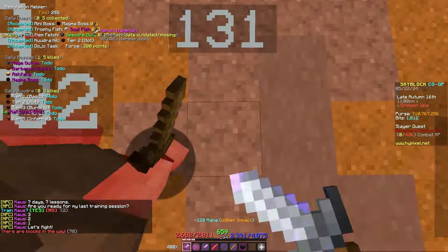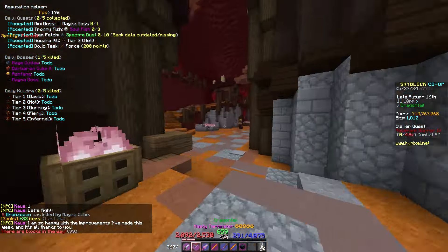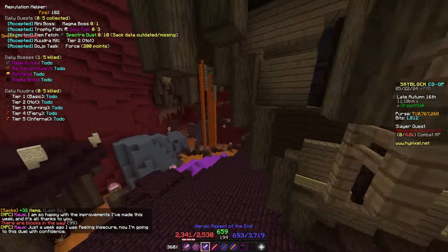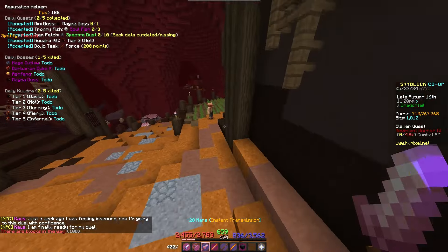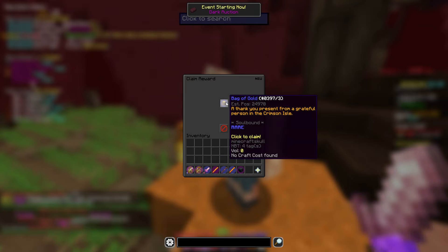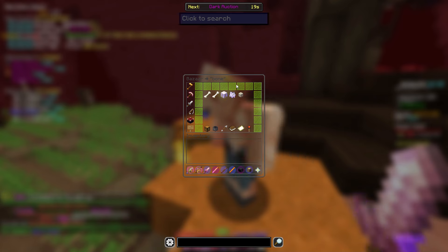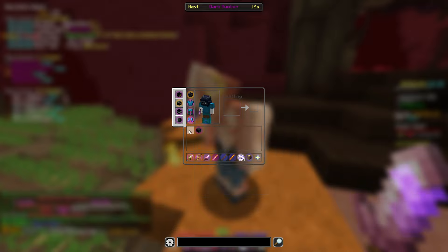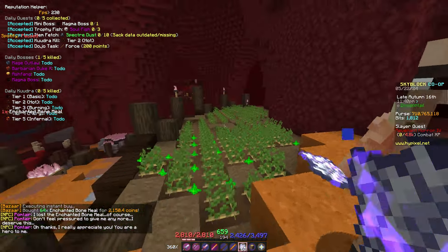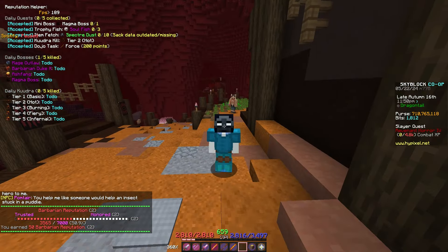If you join the Barbarian faction, you can come over to this guy every single day and fight him for reputation — he's pretty easy, except now he has 25 million HP. There's also another NPC up here whose potatoes aren't grown, so you're going to go to the Bazaar, get bone meal — it might just be a stack — give him the bone meal and he'll give you reputation for that.